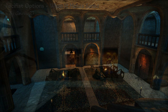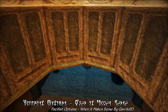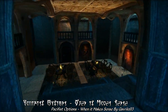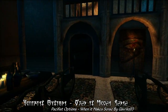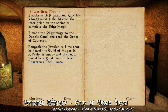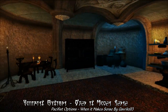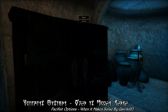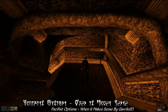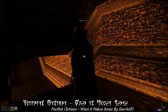Our next highlight is Pacifist Options When It Makes Sense by Gavrilo93. As the name implies, this mod adds pacifist options to various vanilla questlines in Morrowind, specifically four quests in particular. These options have only been added where they make sense — for example, the 'loot the Mages Guild' quest for the Thieves Guild, where even if you were a Mages Guild member, the guard would always attack you anyway. Now, if you're a Mages Guild member, they won't. Other quests now allow you to sneak and pickpocket various quest items.